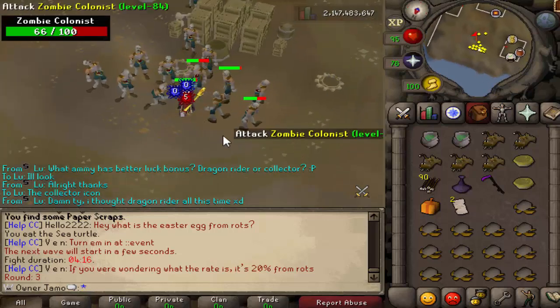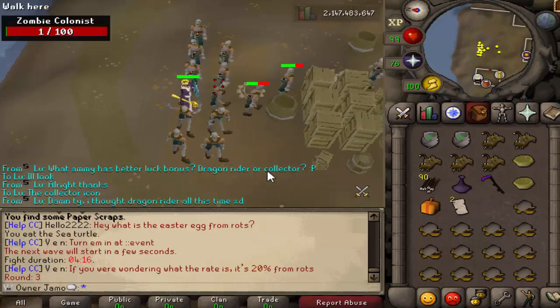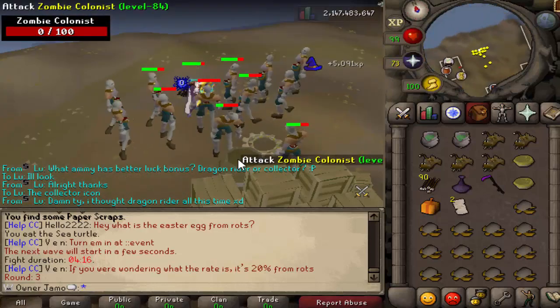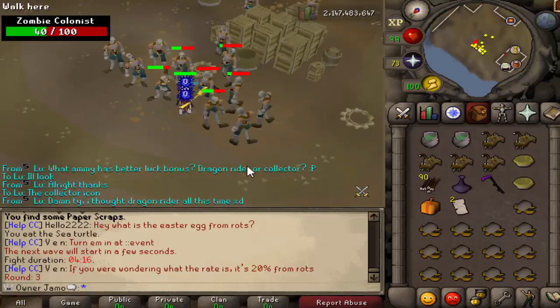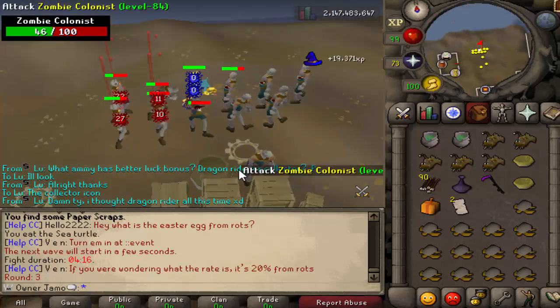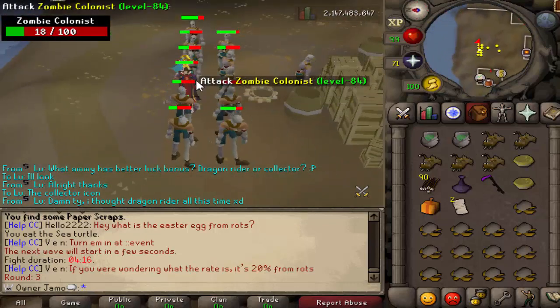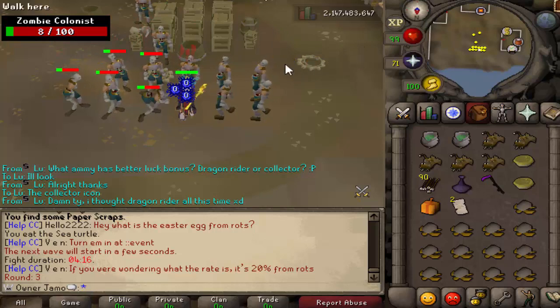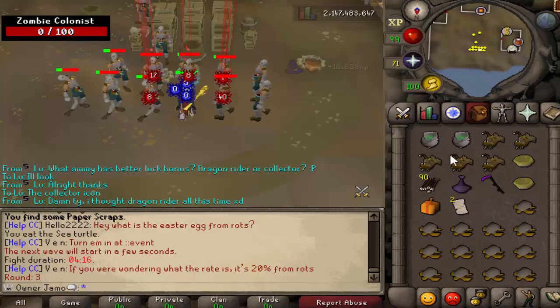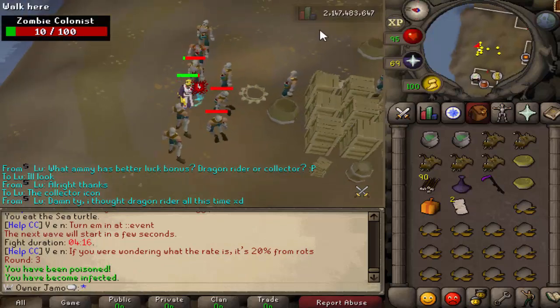Welcome to another video. Today we are at Outbreak, and we're going to be doing 10 hours of Outbreak. There was a recent update where the prize used to be a medium cash bag — now it's a large cash bag. All the loot from the enemies is exactly the same, but if you complete it, you'll get a large cash bag worth up to 500 mil. So it's technically five times better than the last reward.